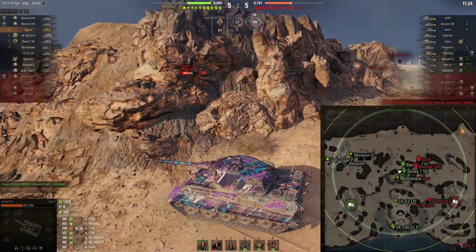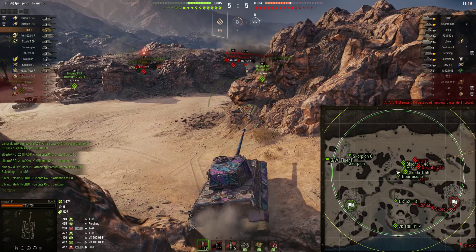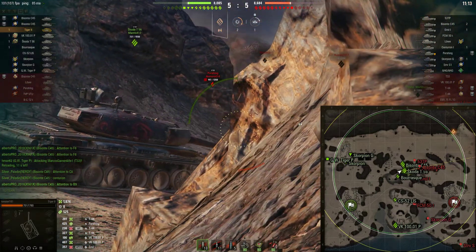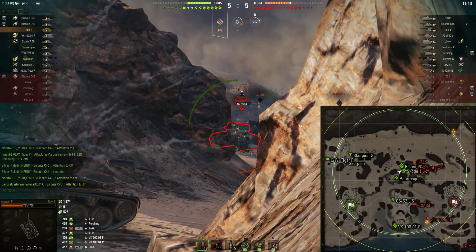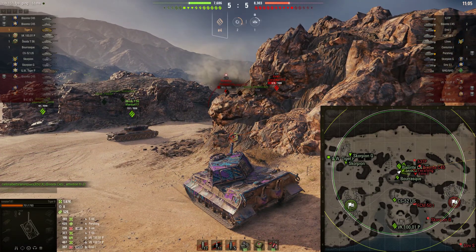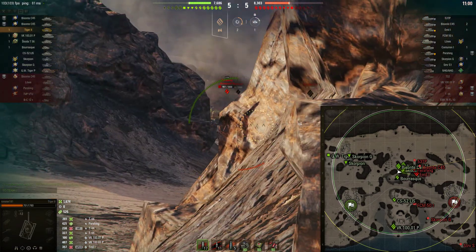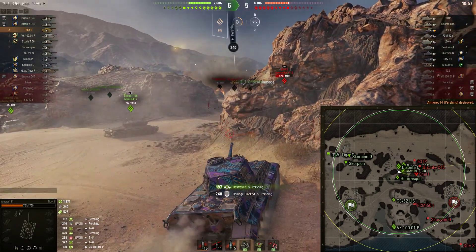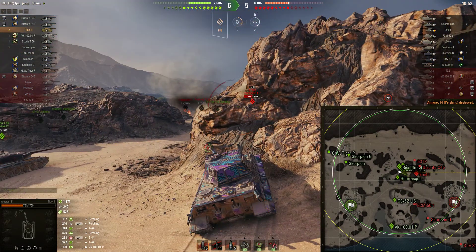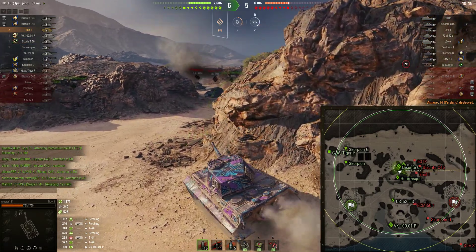One thing you've noticed — we have not been shot from their back hill back here. That's important to note, because if you're not getting shot from back there, that means there's no one there to shoot at you. Unfortunately, we missed our snapshot on the Pershing, and the Emil is unloading. We're going to try and peek out here. We're able to take that guy out with the cupola shot, and things are looking good. I have no fear of peeking this because there's nothing back there.